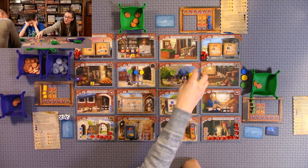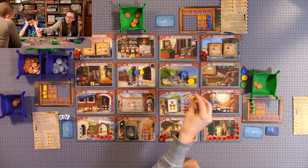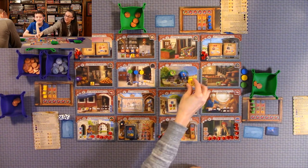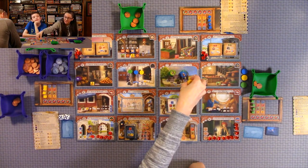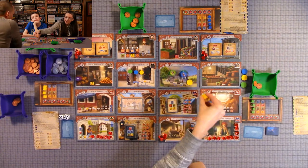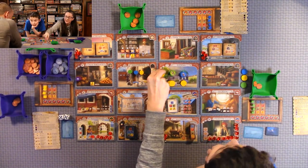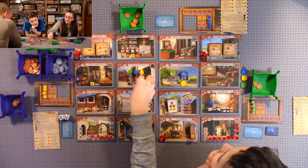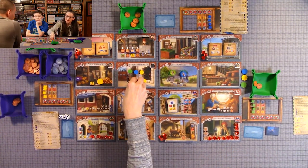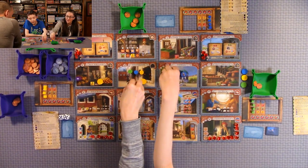Everyone starts out on the fountain. You have a stack — these are called assistants. The merchant is always on top of the stack. You cannot do an action unless you can either leave or pick up an assistant. You leave an assistant each time you go tile to tile and do an action. You can move one or two locations each turn, not diagonal — only up and down or left and right.